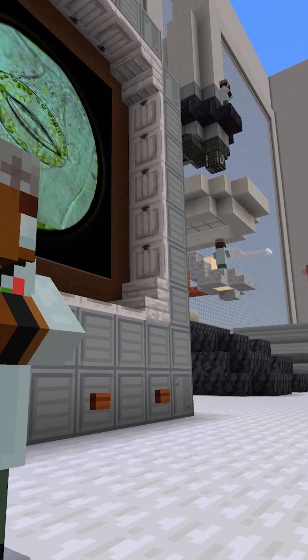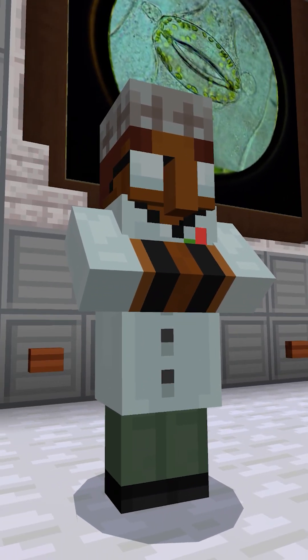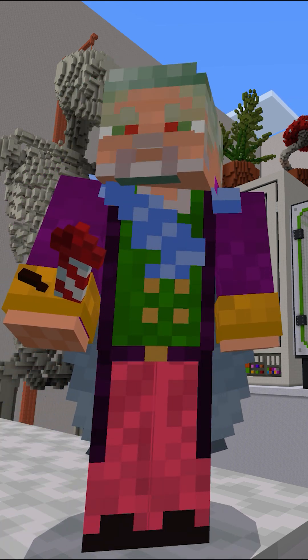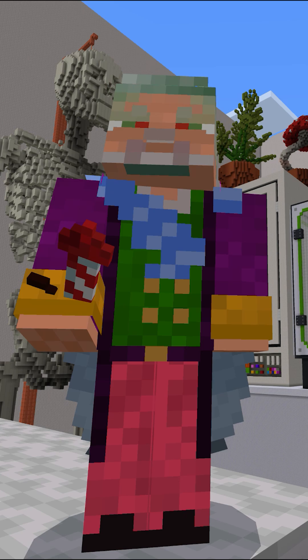Of course, every science mission needs a guide. Meet Professor Lenz, your microscope expert. And for the grand finale, you get to soar through the lab with elytra — because science should always be an adventure.